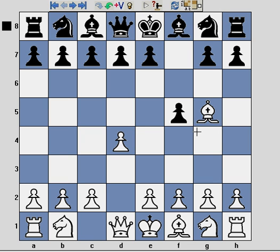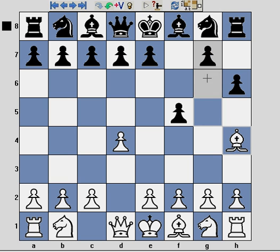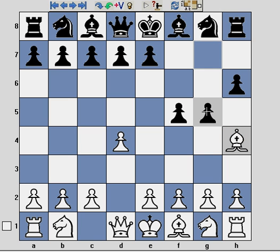Now, a lot of players play very aggressively and very dynamically in bullet and blitz, and quite a common response to Bg5 in the games I've played is for black to push the bishop back as follows: playing h6, bishop retreats to h4, and black continues with g5.